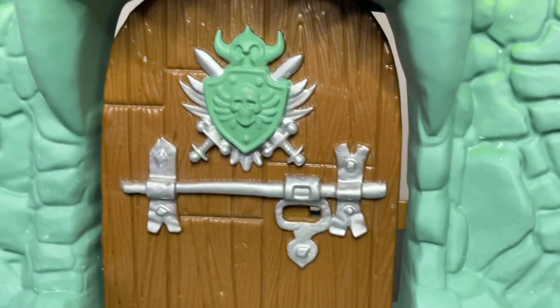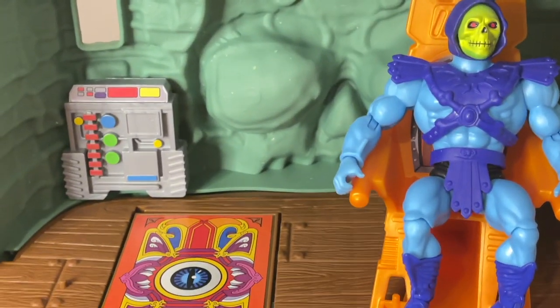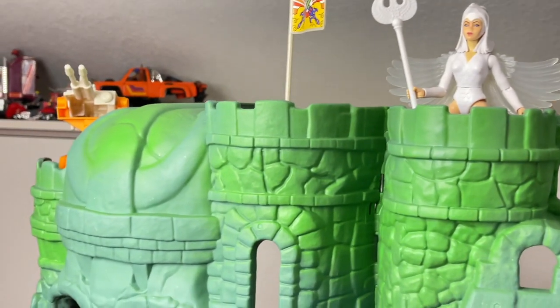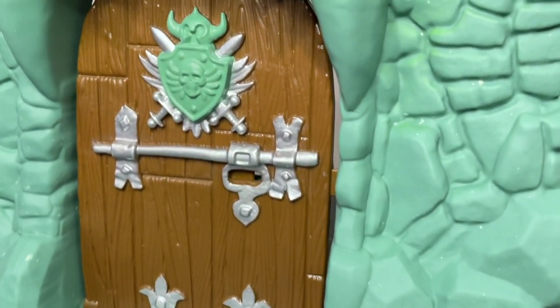We also have additional nods to the 80s with the twin laser cannons on top that Zodak is manning, all the way down to the trap door where Skeletor is sitting, which is bound to spark that nostalgia. Before we conclude, I want to send a huge shout-out to Mark Thomas over at Toy Therapy for hooking me up with this set — his channel is down in the description below, and he is an all-around great guy with engaging reviews, so please check him out. What do you think about this set? Let us know in the comments below. If you liked this review, please hit that like button and subscribe so you can be alerted to the latest reviews on Toy Habits.